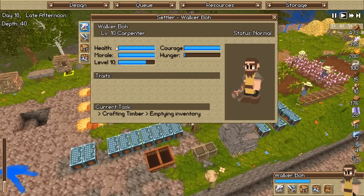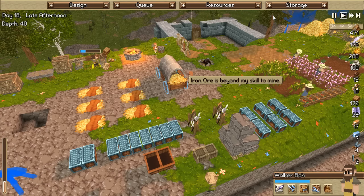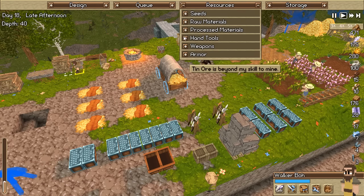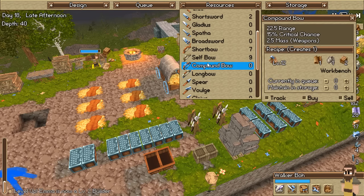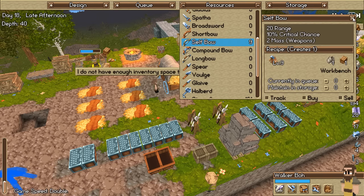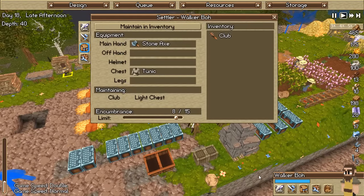How are you doing Walker Boy? He is almost level 11 - excellent! The knife has been constructed. Looking at weapons - there's no point in making the compound bow since I need level 17 to do anything further with bows. An extra 2.5 range is decent I guess, but the fact that it uses up fur or leather - no thank you.